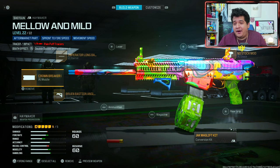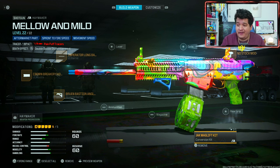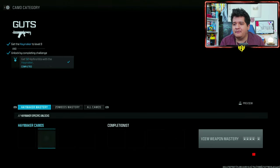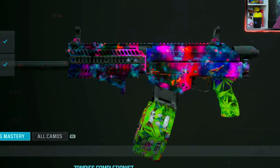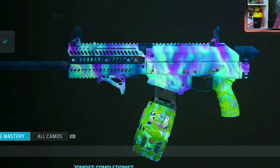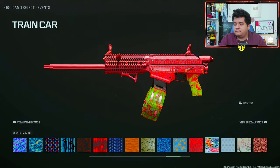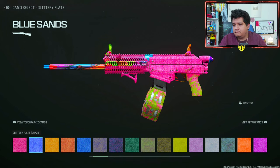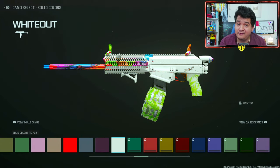Lastly we got the Haymaker. Keep in mind, if you want to keep the tracers you can change any of the attachments except for the conversion kit — if you take off the conversion kit you're going to lose the tracers. This gun is better with the conversion kit anyway. Here's how Gilded, Forged, Priceless, and Interstellar look — not as good as the other blueprints. You'll only see the blueprint look on the rear grip and the drum mag. This blueprint is all right with camos but the other blueprints are way better.